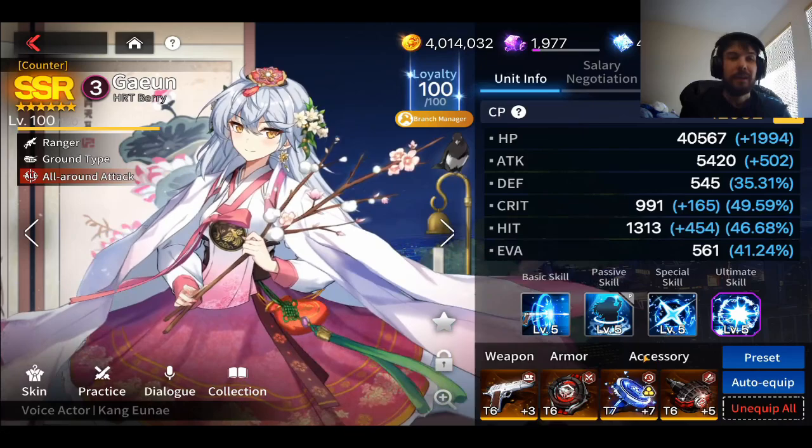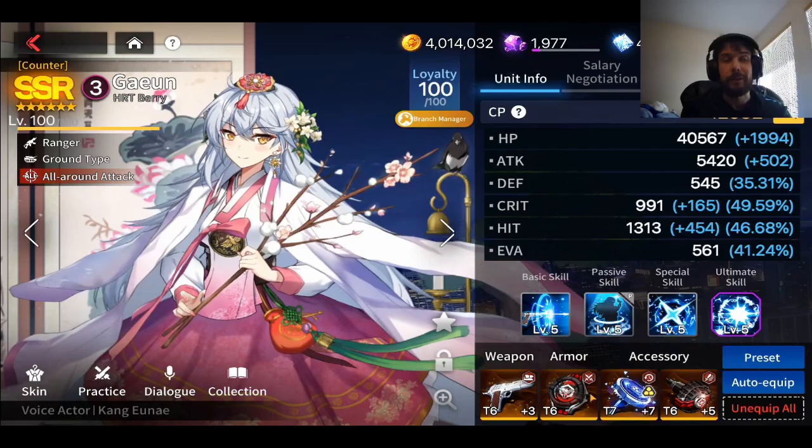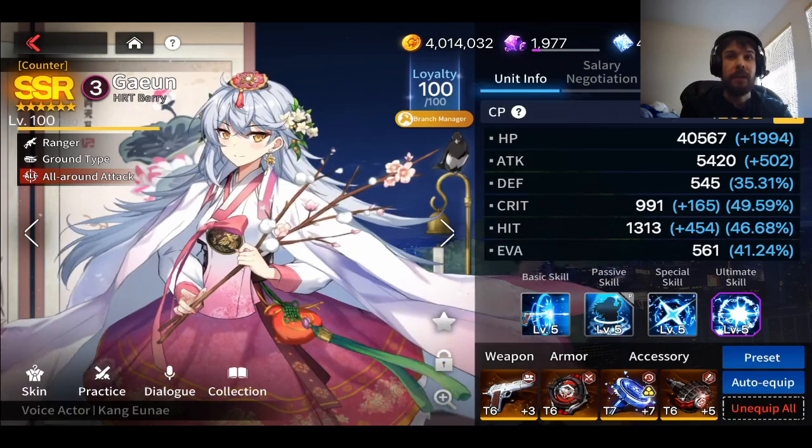Ideally, I would want Attack Speed set on her, and I have one Attack Speed piece, but I would need three more — that's pretty hard early on. So don't worry too much at the very beginning. Gear isn't everything. What's going to really carry you through the game at the beginning is characters, limit breaking, and things like that. Make sure that you get all that done.